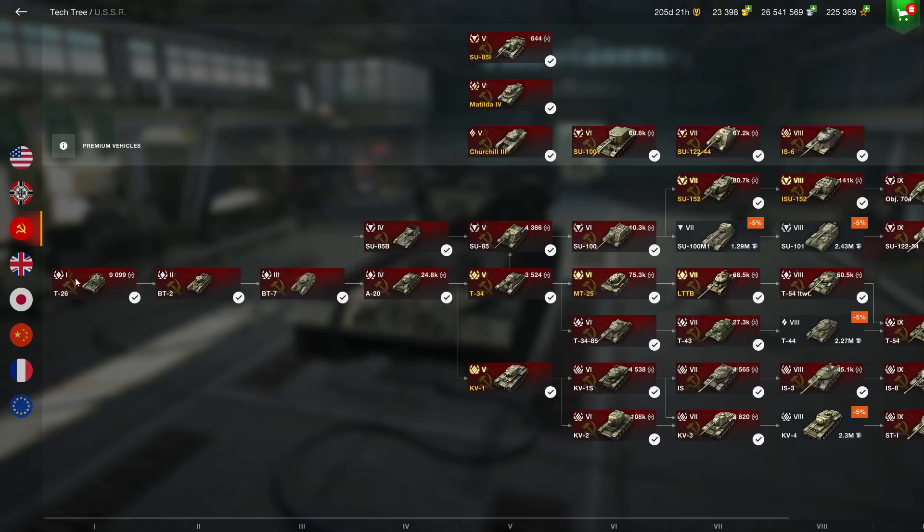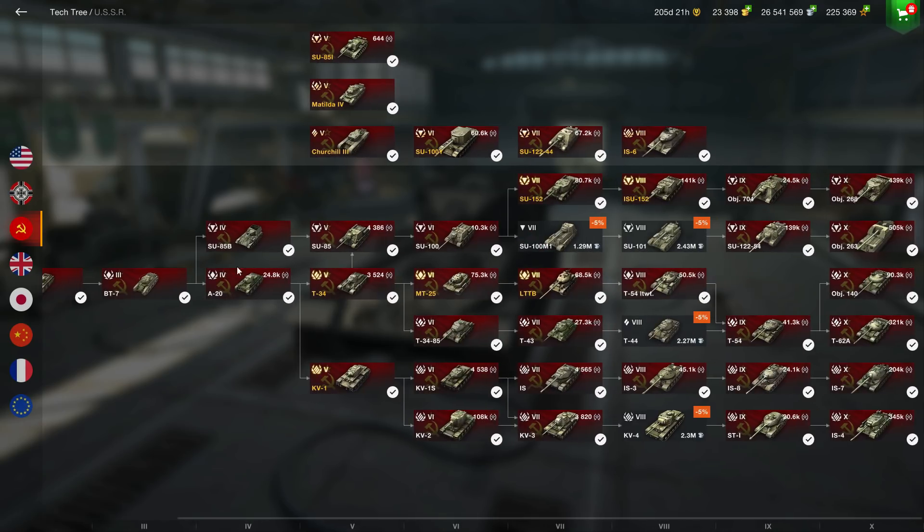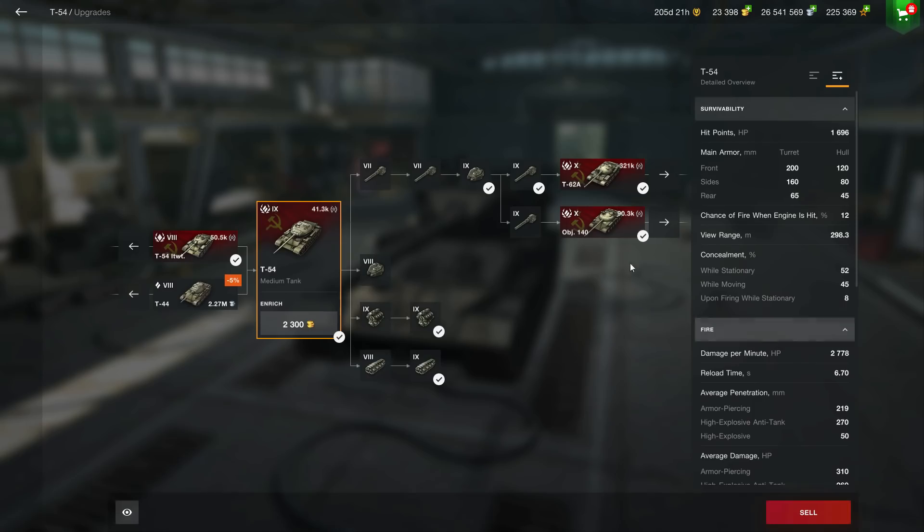This is one of the few lines where not a single tank is bad. From the T-26 at tier 1, BT-2 at tier 2, BT-7 at tier 3, A-20 at tier 4 — all the way to the Object 140 and T-62A, every tank is solid. The main difference between the light tank path and the medium path is that light tanks punish your mistakes more — though the LTTB is an exception. Overall you'll be more comfortable on the medium path if you're a newer or average player.